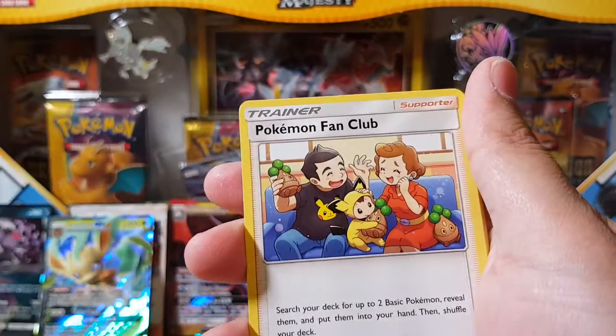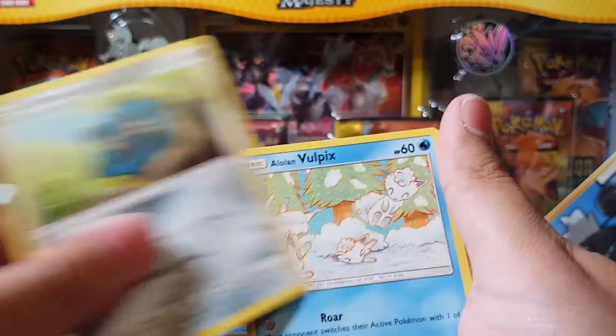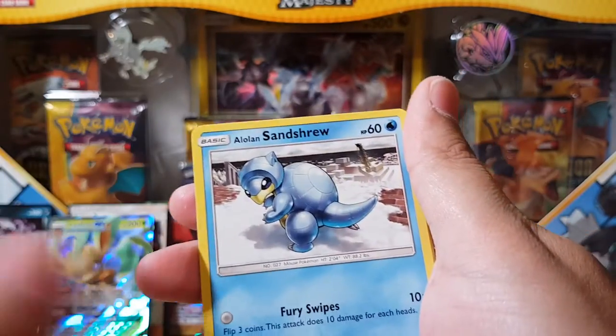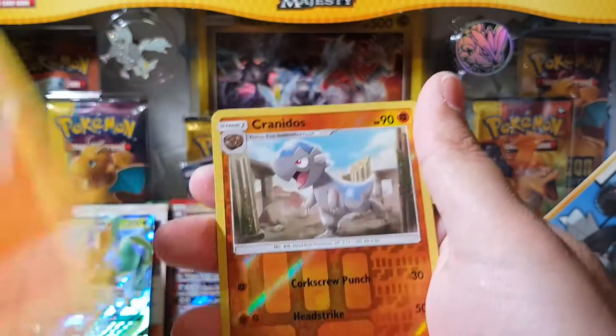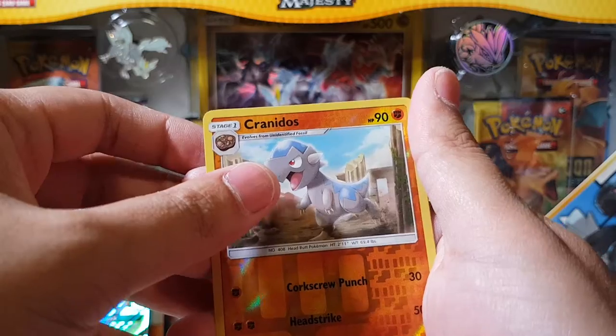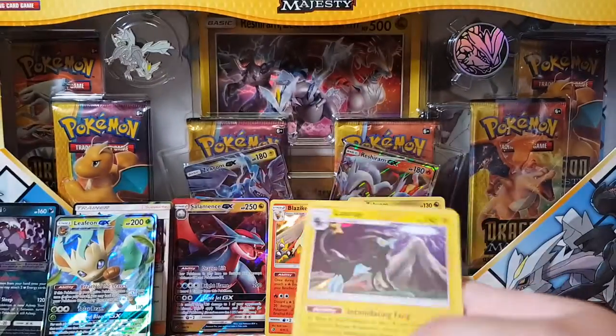Piplup, my fan club, Cranidos, Bronzor, Alolan Vulpix, Sandshrew, Pachirisu, Chimchar, Cranidos. And for the rare we have — oh! A Luxray holographic!